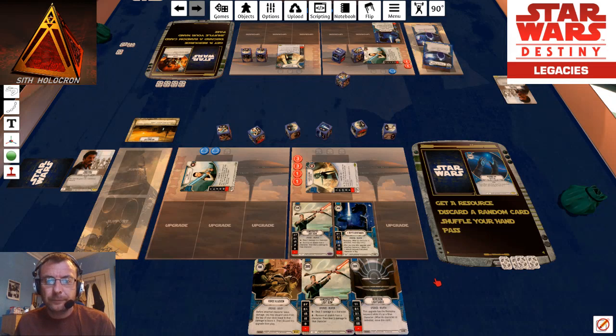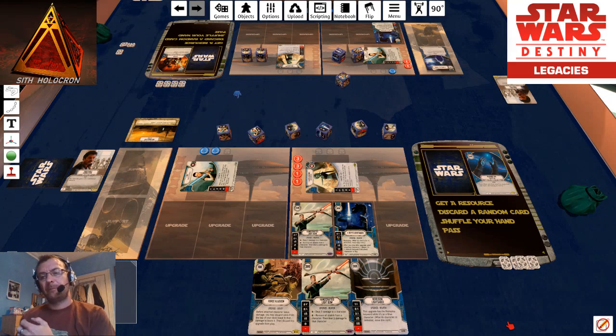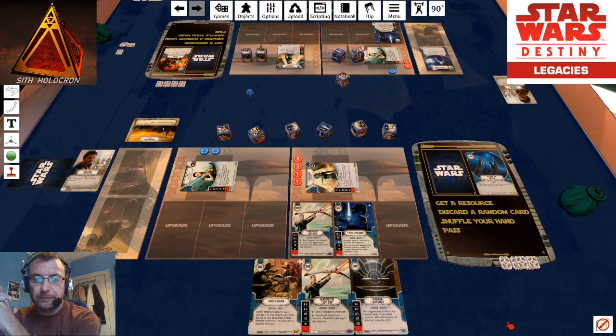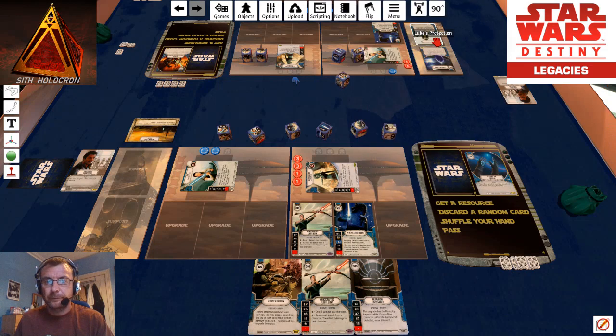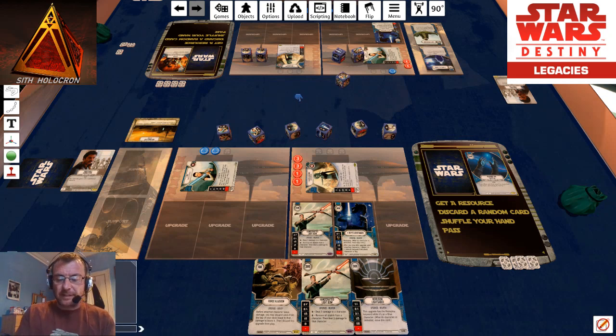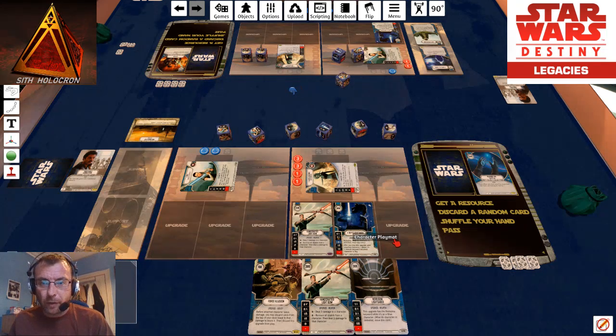I thought he was going to play a second 'That Binds All Things.' Let's see what he's got. I've got a force solution, a handcrafted light bow, and an heirloom in my hand. He goes for a Leia's Protection. He's going to put that back and put his shield back on, but she has already activated.